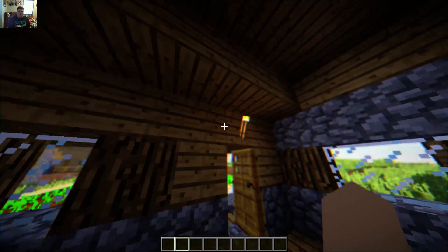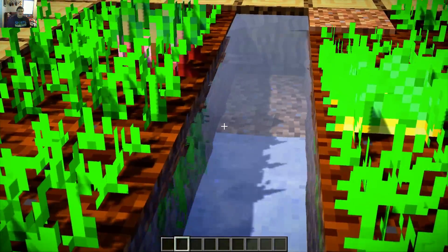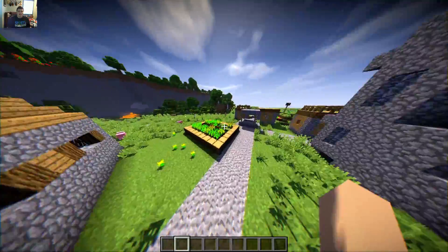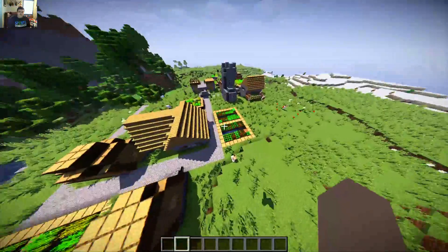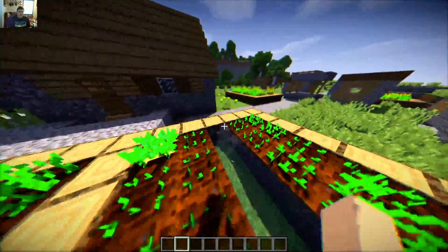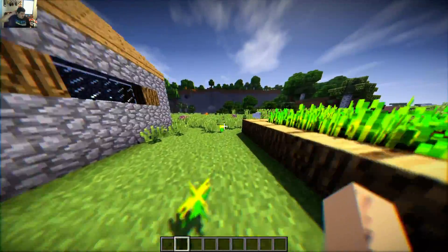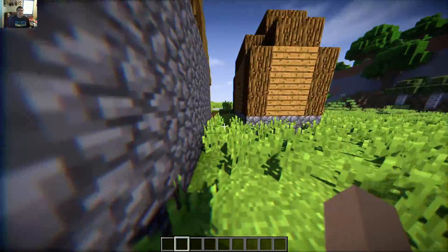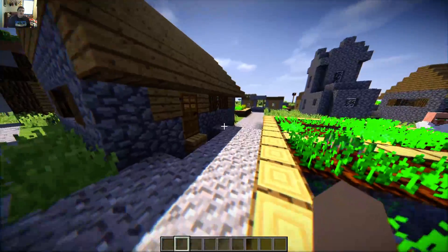Some of the only effects I really like in Kuda are the water, which looks pretty cool. But I don't really like the lighting of the shader. If it was more like Sildur's — I love Sildur's lighting — that's something I would like to have changed. If the lighting could be fixed up a little in the shader pack, then maybe I would actually use it most of the time.